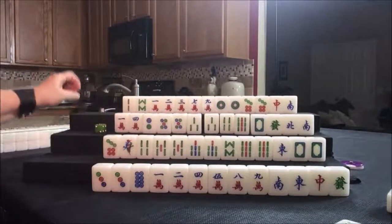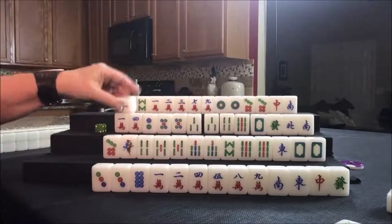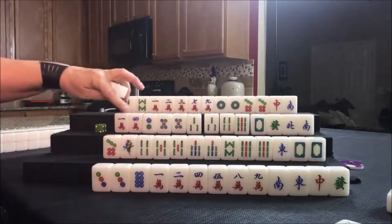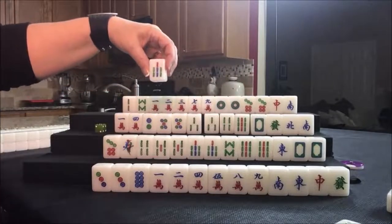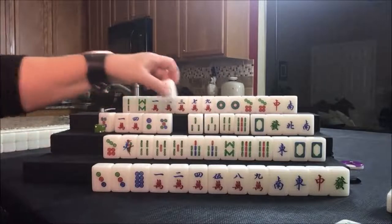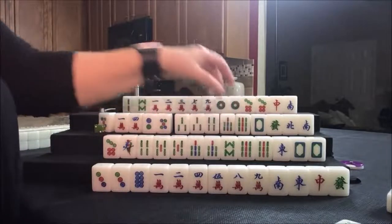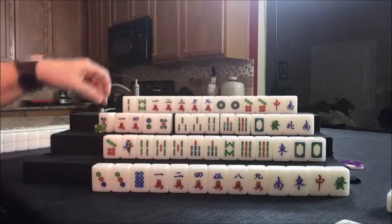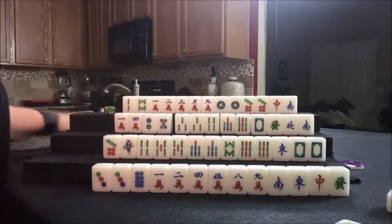Drawing for player three: seven bam. Sequences of 147, 258, 369 — we don't need this five dot either. If we keep drawing bams, we might be able to switch to a half flush. Let's discard the five dot and draw for North: six crack — not helpful. We're hoping for outside hand, so we need to work with terminals and honors.